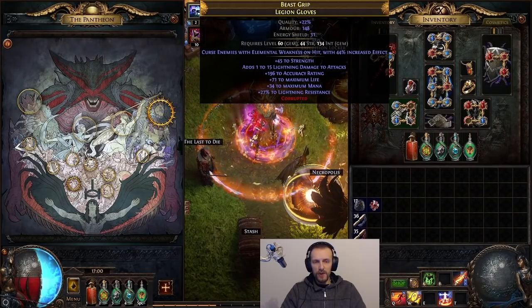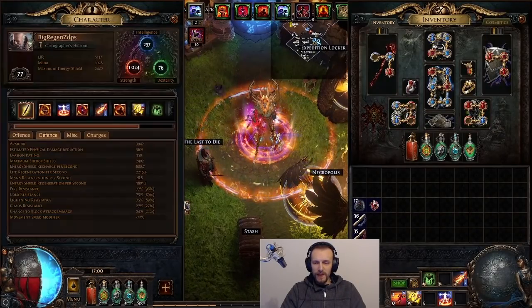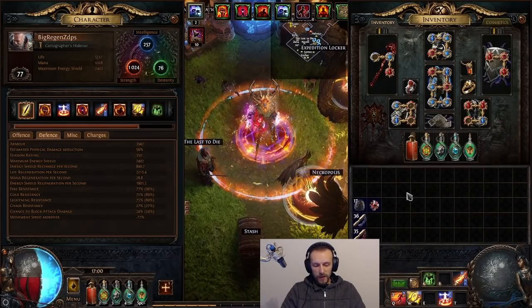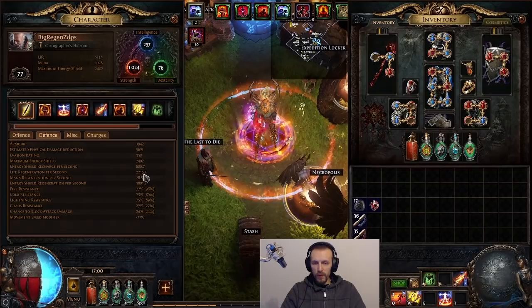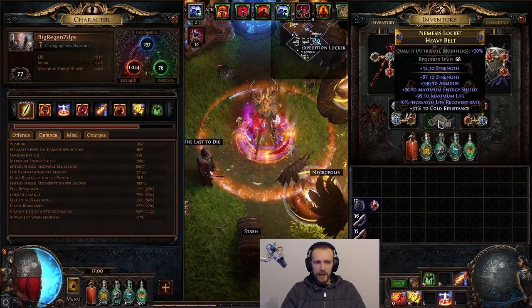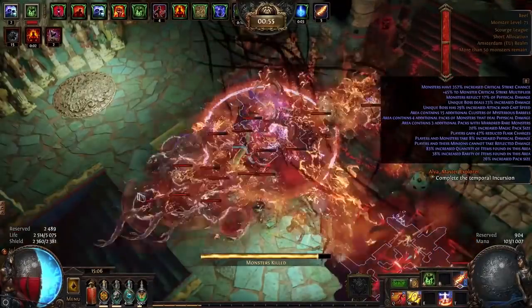I still need to change the gloves to get increased life regeneration rate, but it's tricky because resistances are pretty hard to balance. I will also be adding endurance charges and warcry just to heal me. At the moment I've got at least on tooltip 2.2k life regen and 1.8k ES regen, but this build is just trying to get as much regen as possible, even if you don't need to.